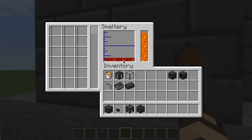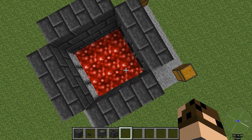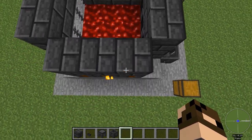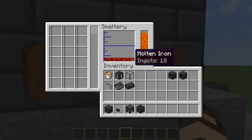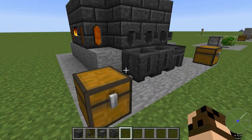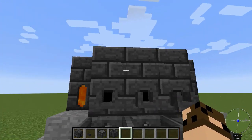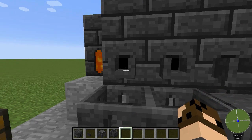All the iron ore is melted and now I've got molten iron in my smeltery. Molten iron is a liquid and I can fly up and actually see it in there — if I were to go stand in there I would actually get injured, it is quite hot. I started off with nine chunks of ore but now I've got 18 ingots worth of iron. So you double the amount of ore that you get.